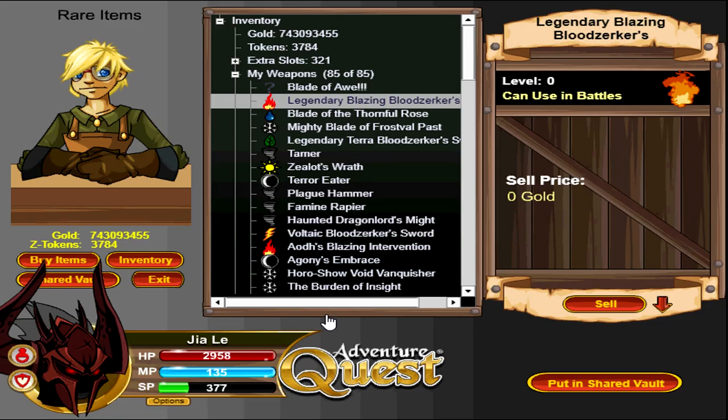Number seven is giving people the ability to buy back sold rares. AQ already keeps records of every single player's data — what they buy and what they've sold — so I don't think it's too difficult to implement. They already have this system in place for AQ Worlds, so I don't know why they can't do it for classic AQ as well. Let me share a quick story about why this matters to me.